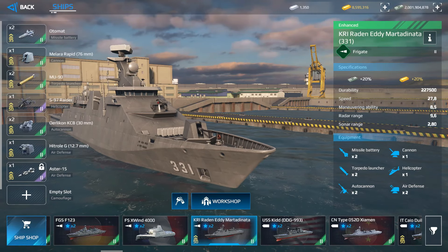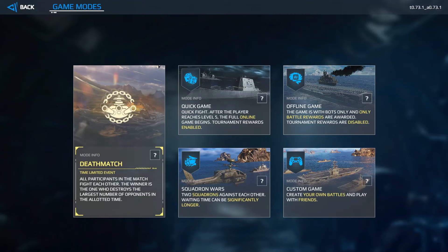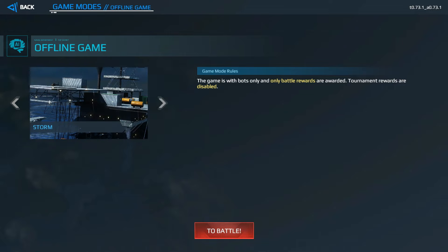These are the game modes: Deathmatch is a limited-time mode where the winner destroys the most opponents in the allotted time. Quick Game is the normal online battle mode. Offline mode has you facing bots only, making it easier to grind and practice. There are also Squadron Wars for playing with friends and Custom Game for private rooms.